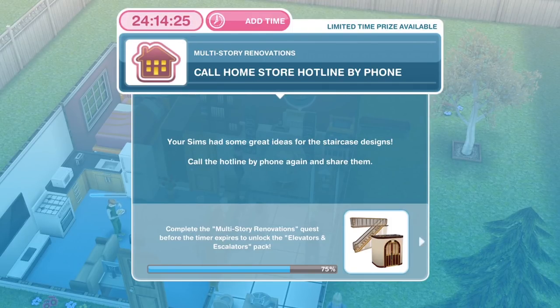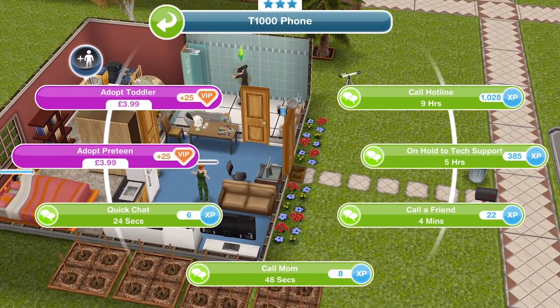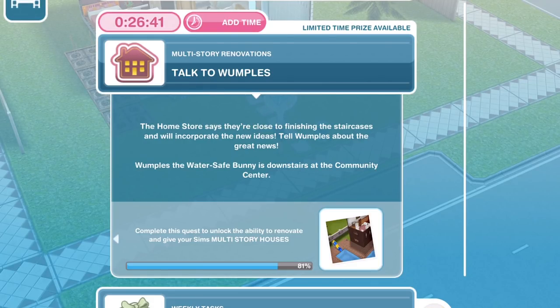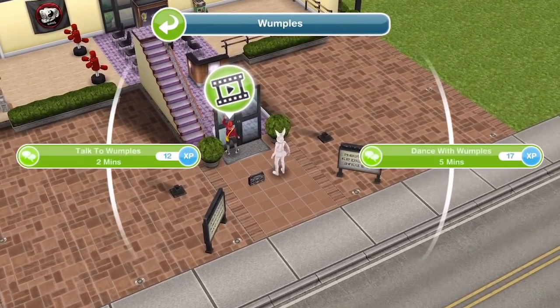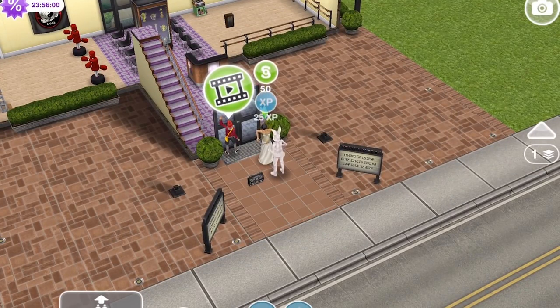Now we need to call the Home Store Hotline by phone again. Your sims had some great ideas for the staircase designs — call the hotline by phone again and share them. Let's click back on the phone and call the hotline for 9 hours. Then we need to talk to Wumpels — the Home Store says they're close to finishing the staircases and will incorporate the new ideas. Let's head to the community centre, whistle a sim over, then click on Wumpels and talk for 2 minutes. We've finished our little chat with Wumpels.